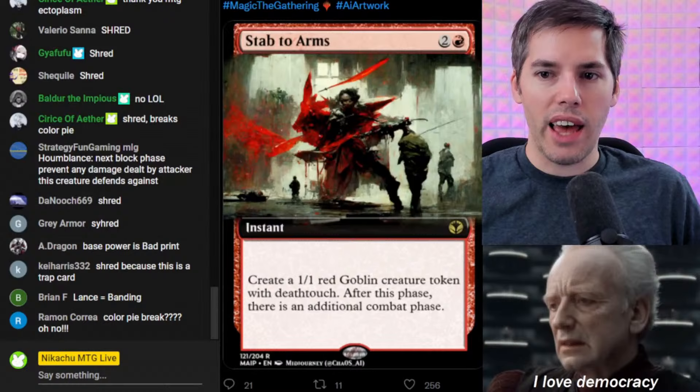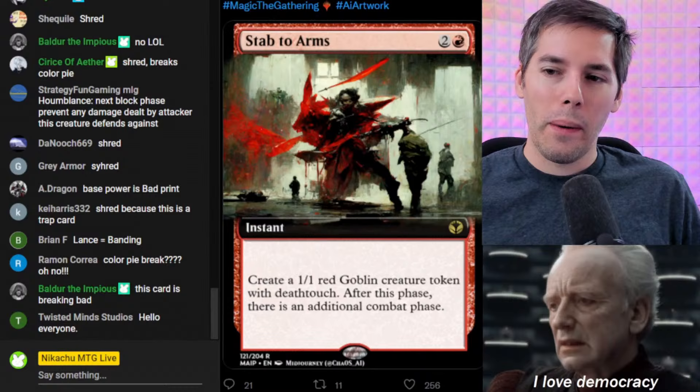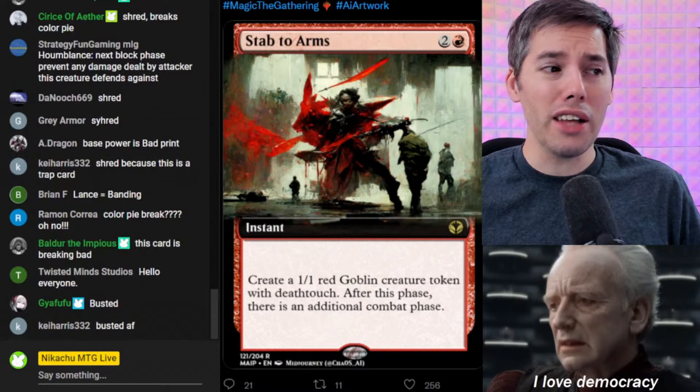Stab to Arms. Red, two generic — it's an instant speed card. Create a 1-1 red goblin creature token with deathtouch. After this phase, there's an additional combat phase. So for three mana, how good is that? It's three mana — you get another combat phase with a goblin creature token with deathtouch. Not that you really need it.